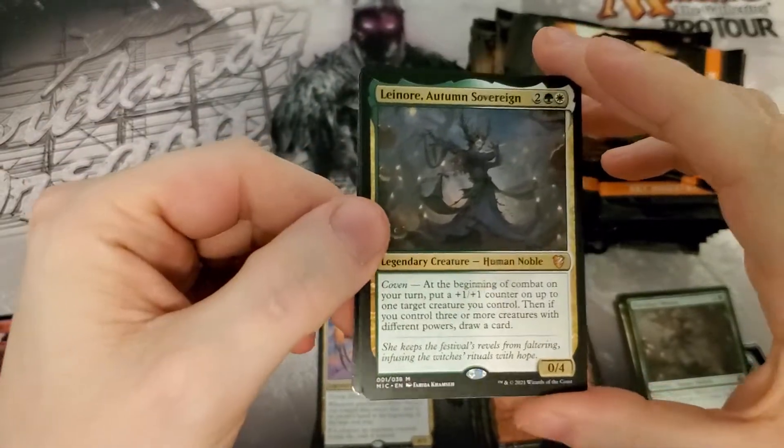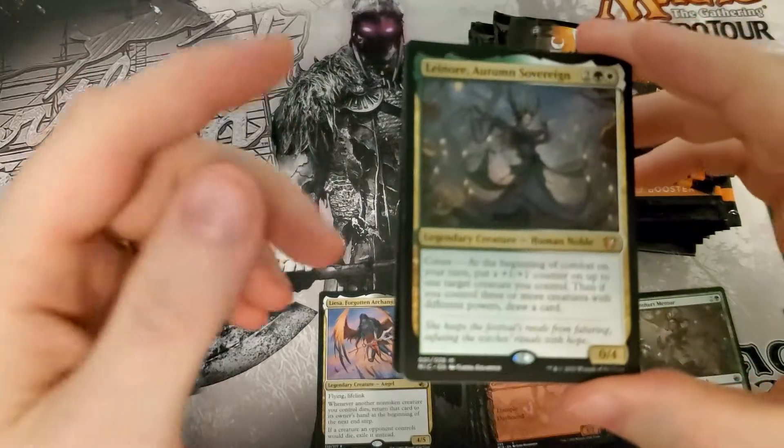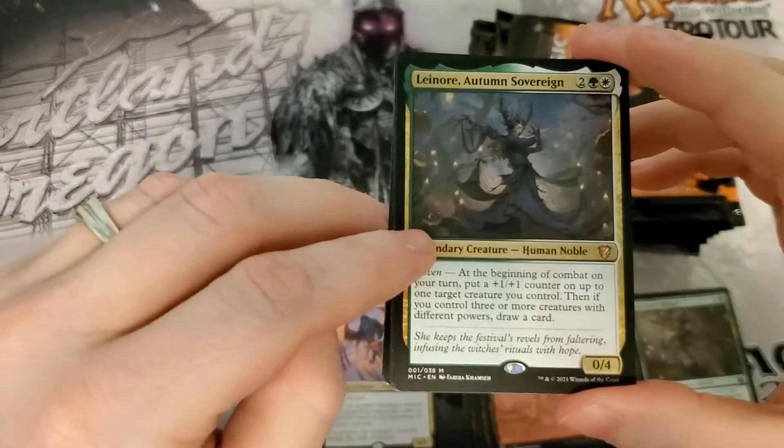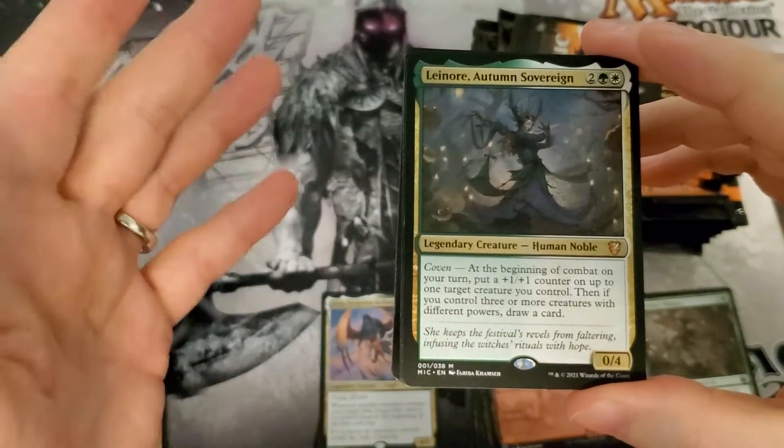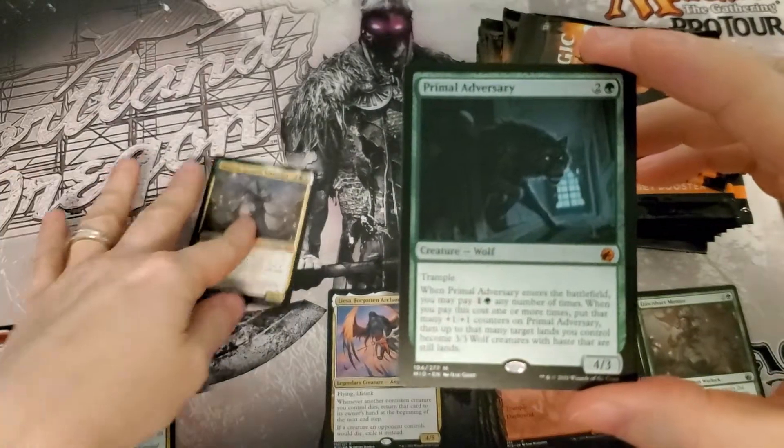So again, this is the ancillary slot for the commander cards. Yes, this is a mythic; however, the drawback is these mythics are awful and not worth anything, so I'd rather have the mythics from the set. That's the drawback there.